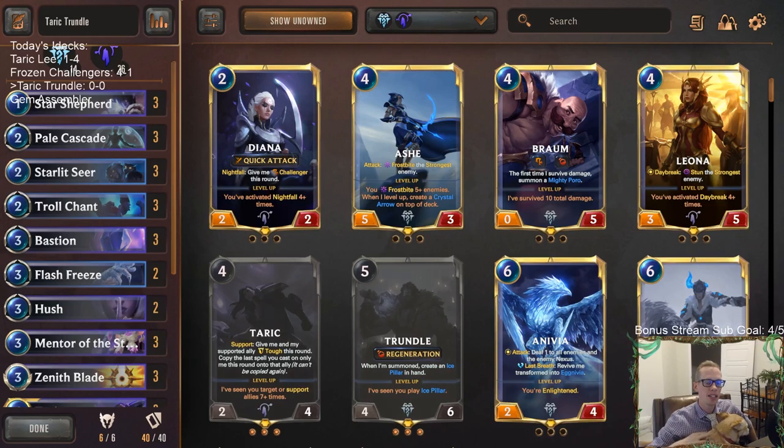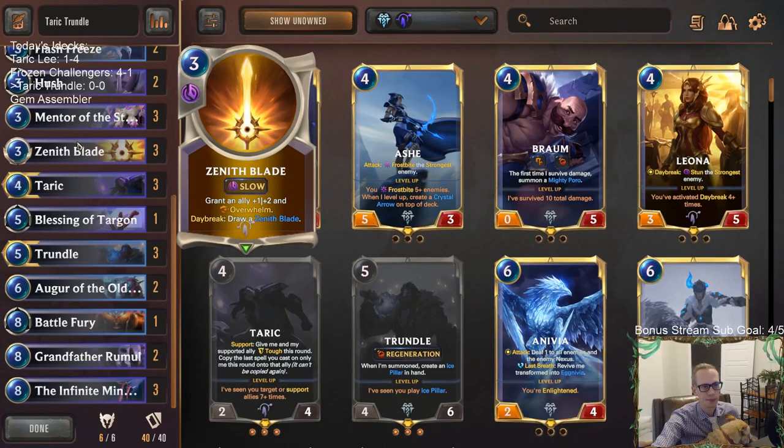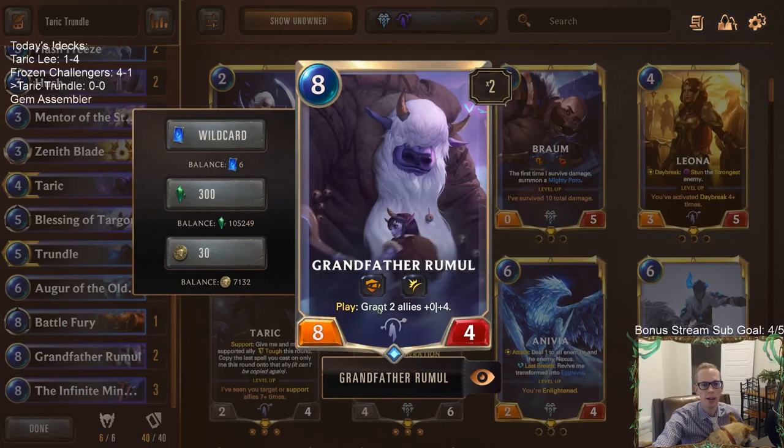Welcome everybody on Twitch chat and YouTube for some Taric Trundle. We're gonna be bringing the spice with this deck — playing a couple of cards I've never played before. One drop: Star Shepherd — whenever we heal a damaged ally, grant me plus two plus zero. That counts like regeneration, so whenever we have things regenerate, Star Shepherd gets plus two plus zero each time.